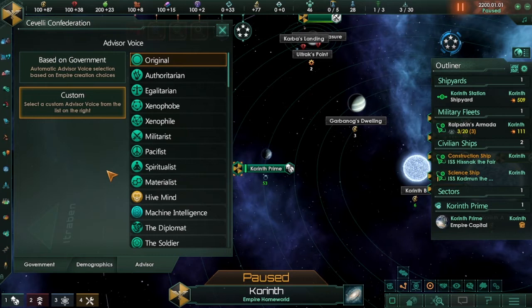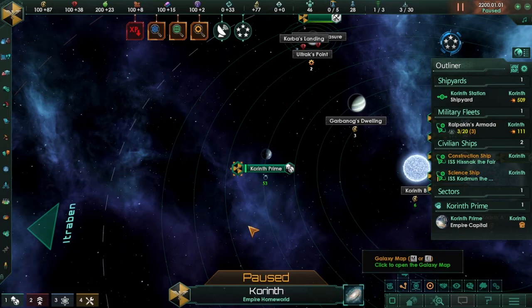First thing I'm going to do is go into the Advisor settings. You can choose based on what government you have — it'll select one already, or you can go custom and go through different ones. I prefer the original, just because that's the one I started with. When I started playing this game, there weren't any of these and you just had one Advisor voice. So we're going to go with that one.